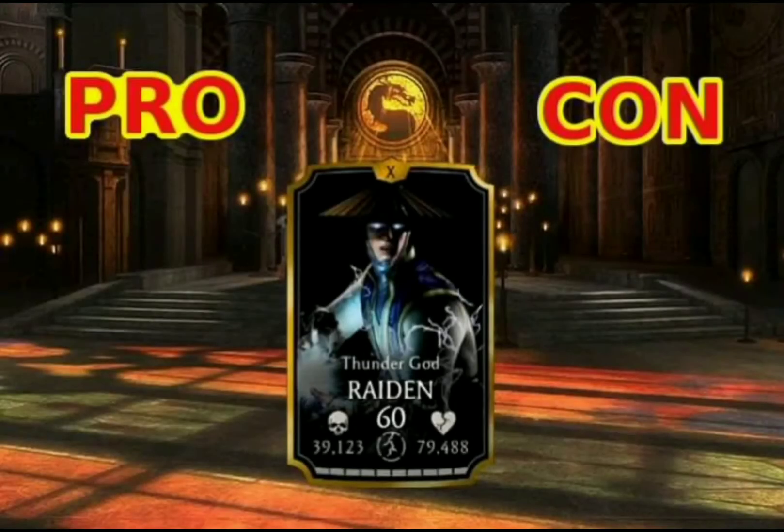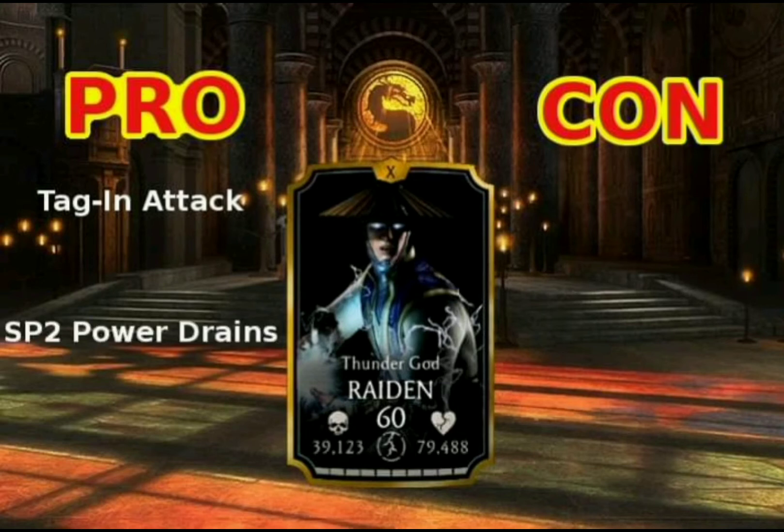In terms of pros and cons, my first pro would be the tag-in attack. Granted it is just 20% of the opponent's health, but every little bit can help, especially at the beginning of the match when the opponent has a full health bar — 20% of that makes quite a difference. My second pro is the power drain on special 2. Unfortunately special 2 is not unblockable, but even if blocked you would still have the power drain effect, which can save you from a devastating special attack from your opponent.